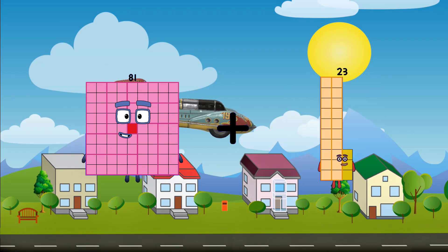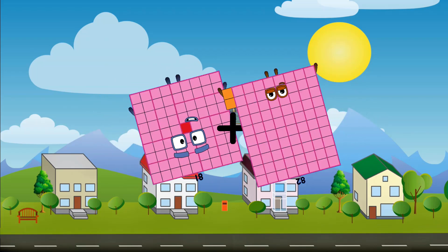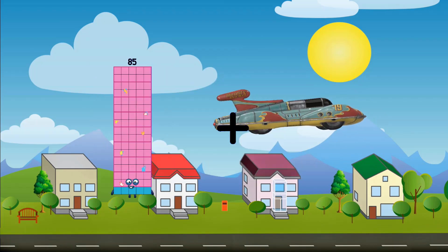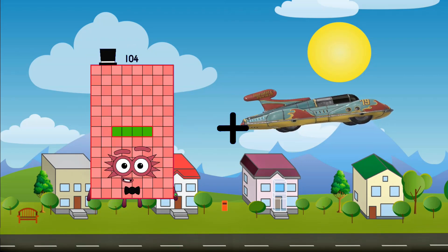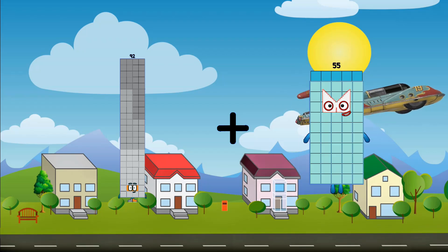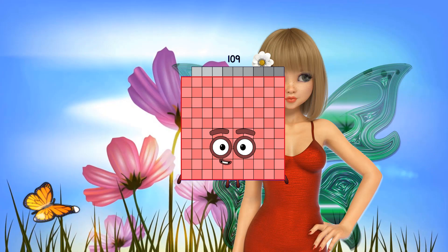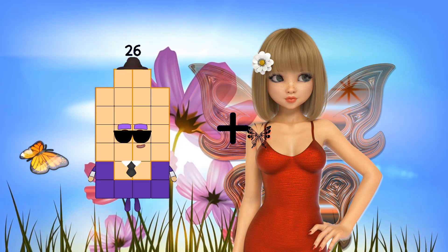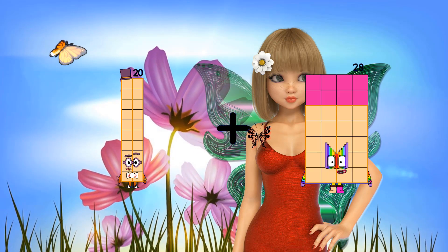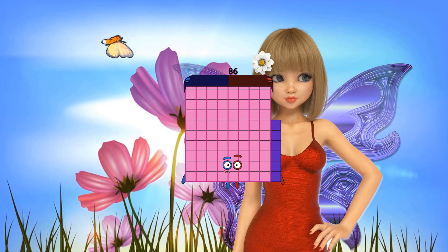81 plus 82 equals 163. 92 plus 72 equals 109. Wait — 20 plus 66 equals 86.